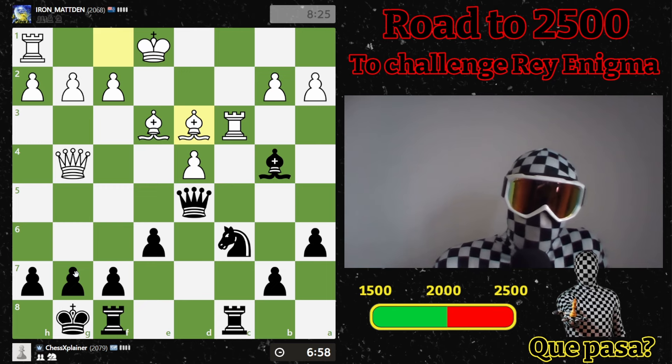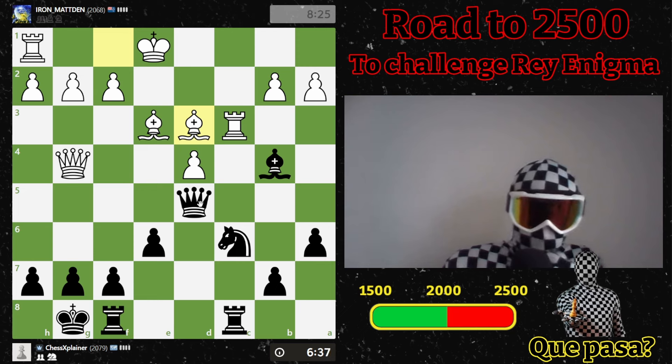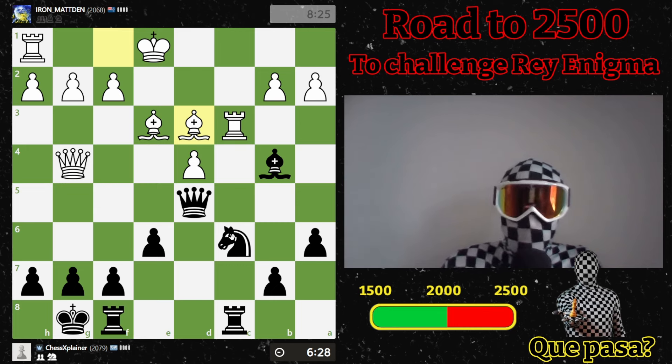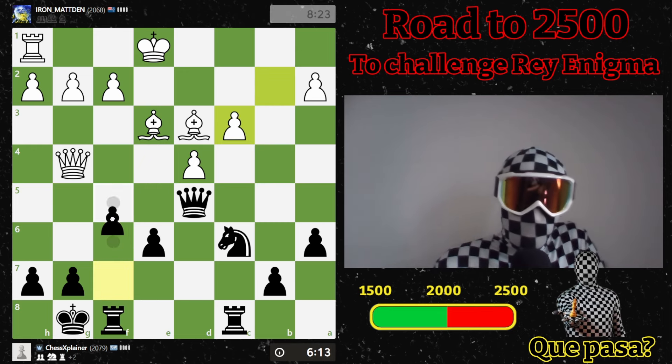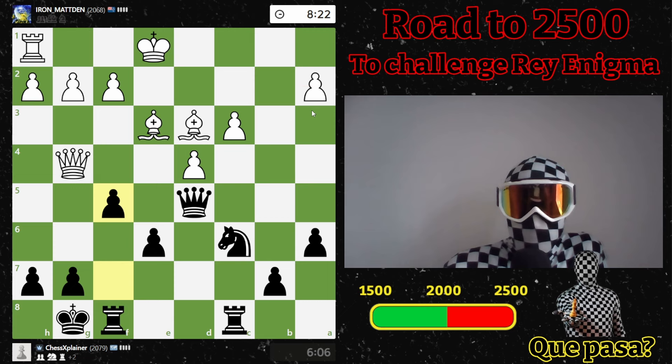What about this move? He wants to go for an all-in attack, which he should go for. What about this? I think I'll just simply retreat my knight — f5 is just working, f5 is just a good move. And then that pawn is weak, to say the least.